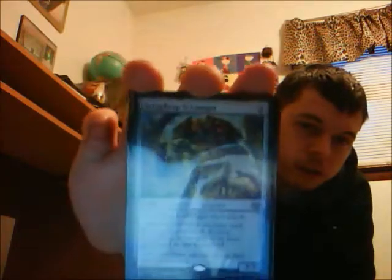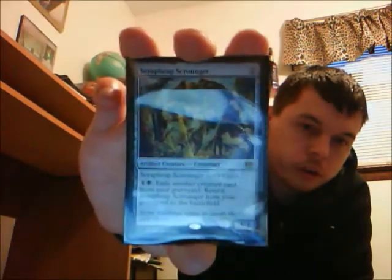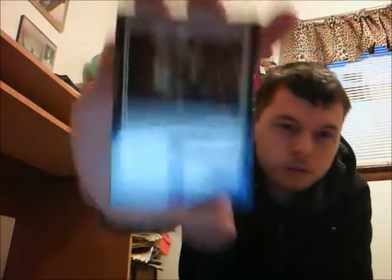Another card in the deck — not a zombie but a pretty good one — is Scrapheap Scrounger. It's a two mana artifact creature construct that can't block, but for one and one black you can exile a creature card from your graveyard to return it from the graveyard to the battlefield. It's a 3/2 for two mana — can't be wrong with that.